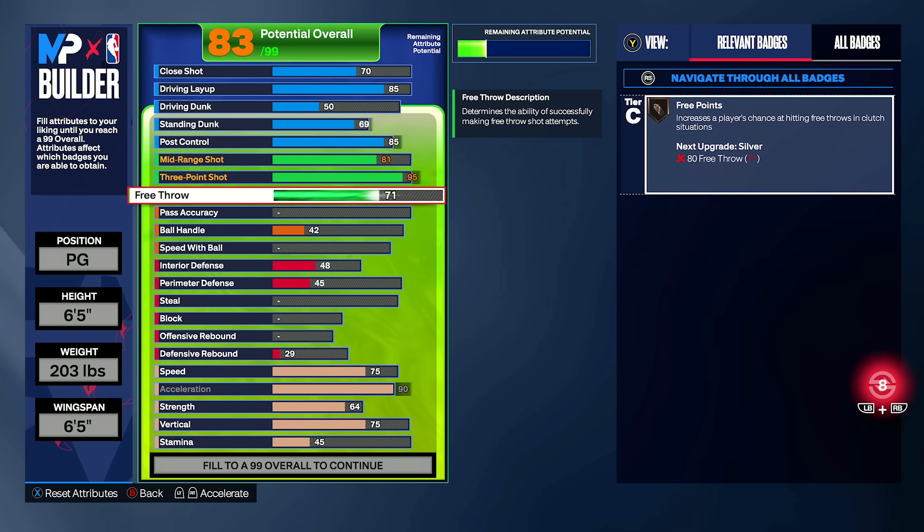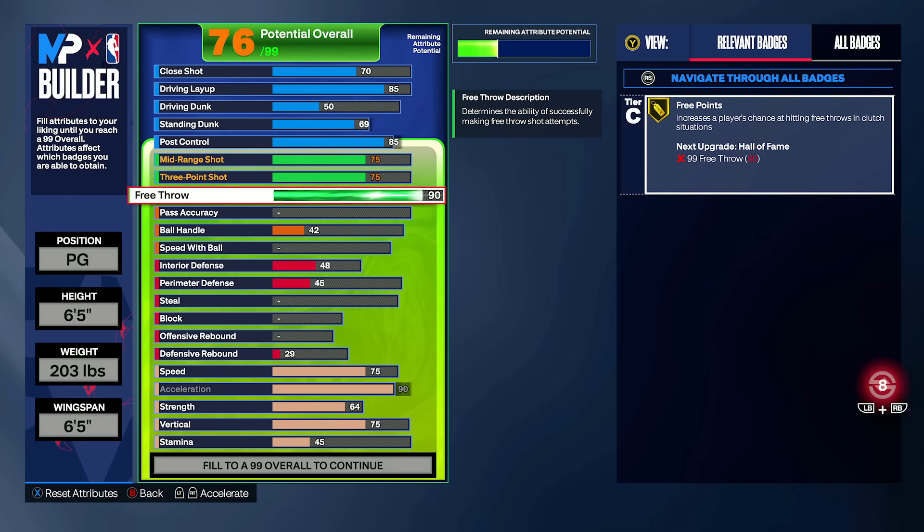For free throw, 71 is a nice threshold — you get free points on bronze. Normally I vouch for low free throw ratings in these value videos because you could hit with 50 at a ridiculous rate in previous games. This game, not the case. The green window on free throws is not friendly; it doesn't snap green very easily. I'd honestly vouch for the silver level of free points at 80 as my true threshold if you want to be a really good free throw shooter. So the thresholds are 70, 80, and 90 — and it just so happens that's where all the threshold points for free points land.